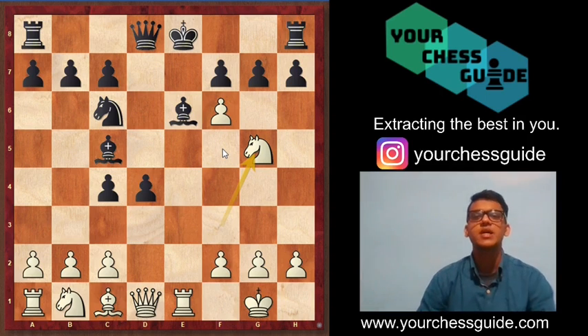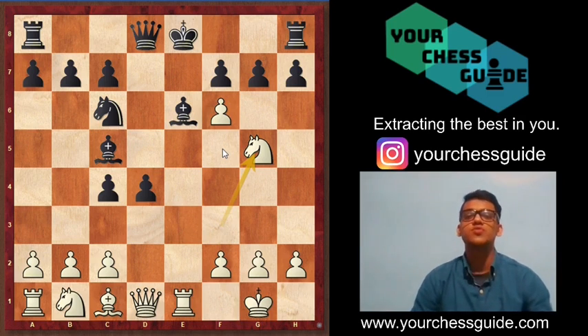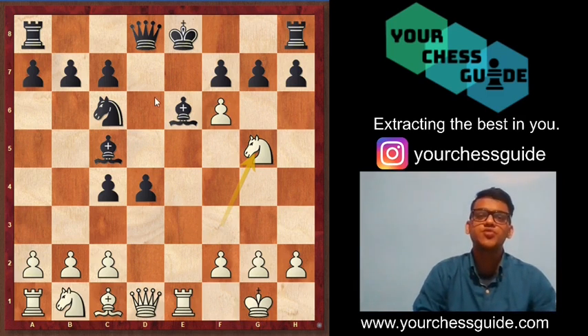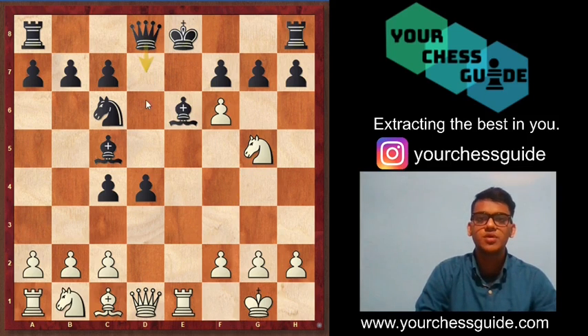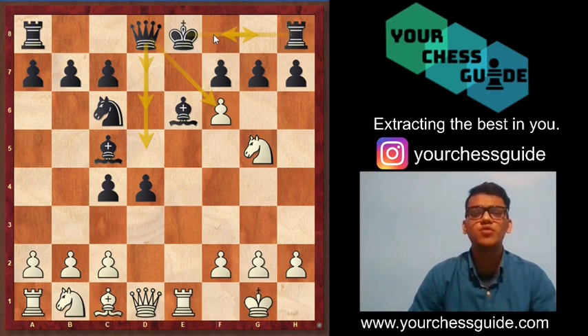As per the main lines, black proceeds with bishop e6 and knight to g5. This is completely the main line — all standard stuff. From here black has to make a decision, as white is threatening to take on e6 twice. Black has three to four ways to defend: queen d7, queen d6, queen d5, queen f6, or short castle.